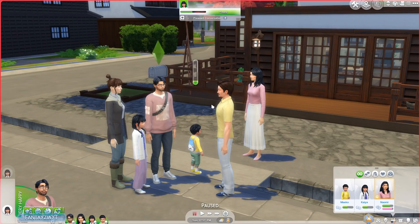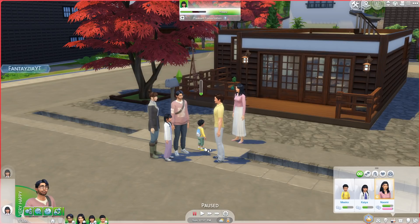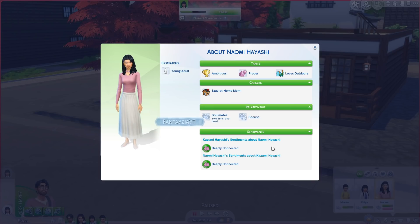I wanted to keep the backstory short and sweet but meaningful. The husband and wife have known each other since they were toddlers — they grew up together, fell in love, left for Willow Creek, honeymooned in Sulani, and then realized they really missed home and wanted to raise their kids there. Now we're going into the game. There's a new thing called Sentiments; while playing off-camera I was building up their relationships since I don't have my mods here.